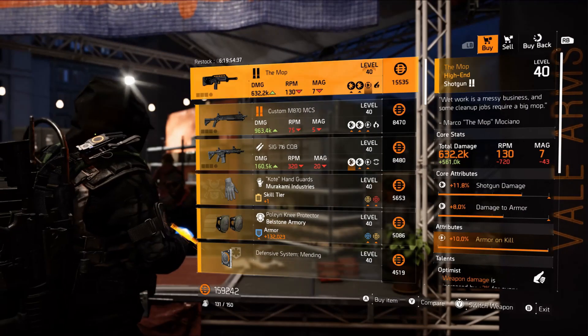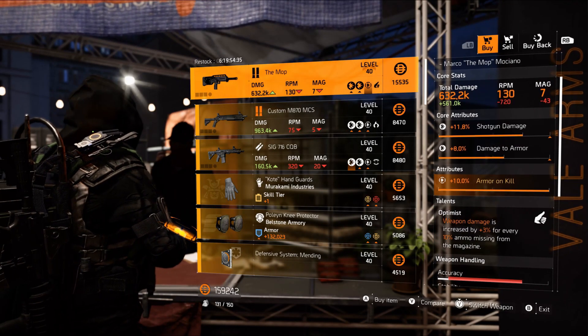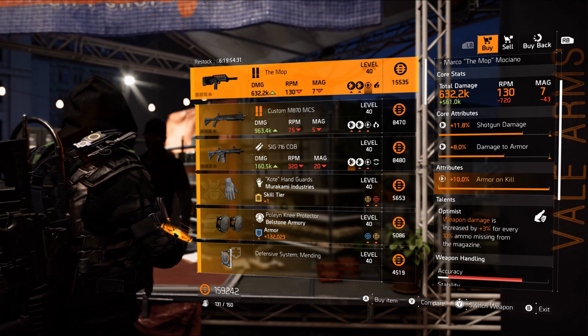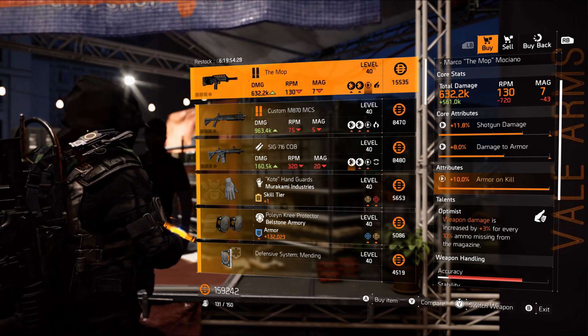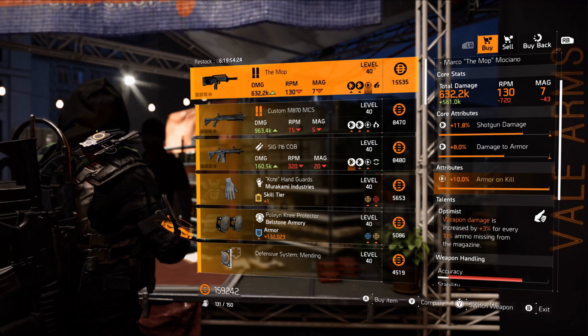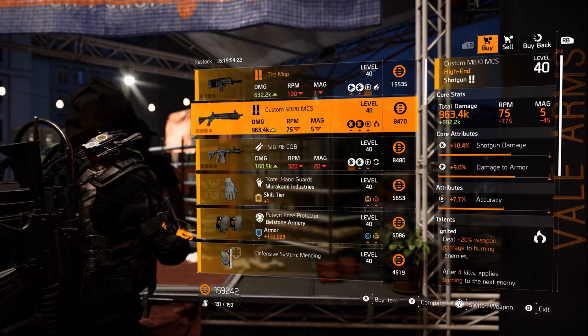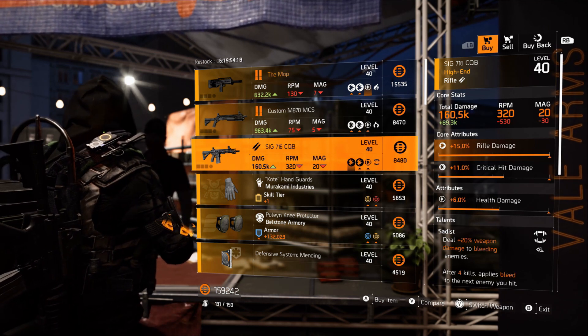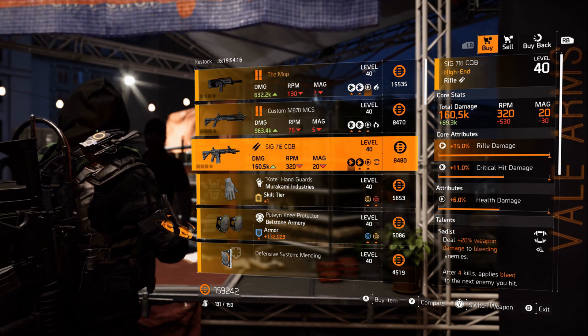At the Theater vendor we have The Mop: 11.8 shotgun damage, 8 percent damage to armor, 10 percent armor on kill, with the talent Optimus — weapon damage is increased by 3 percent for every 10 percent ammo missing from the magazine. We also have a SIG 716 with a max rifle damage roll.